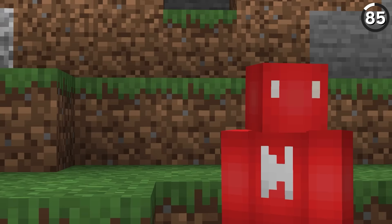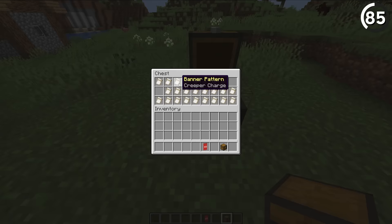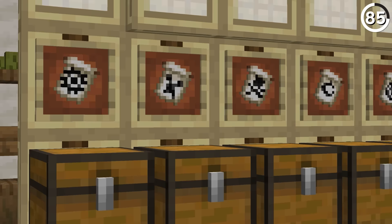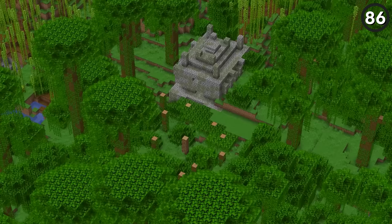I've aired my grievances on banner patterns before, but I think it's justified. The whole point of banners is that they're a visual medium, only to all look the same in a chest — that just doesn't make sense. So let's add some extra proof to each one and give them each their unique sprite. It might take some extra work, but the new look will be much appreciated.